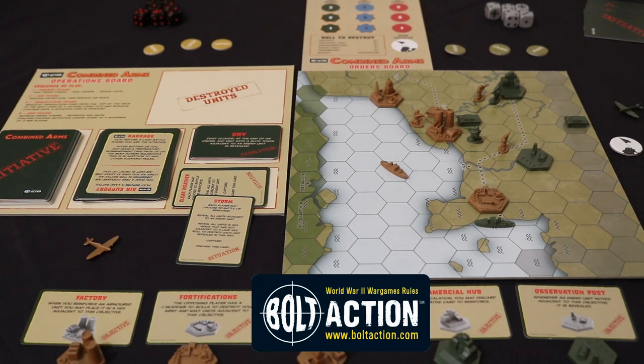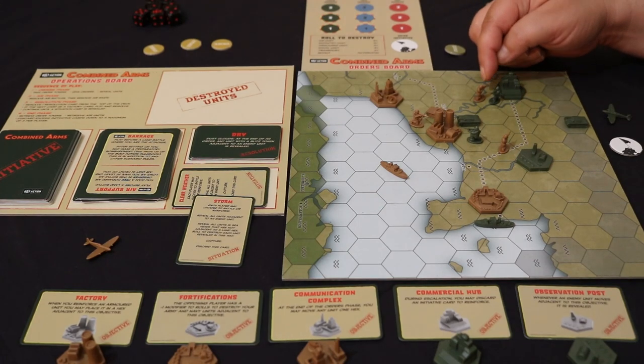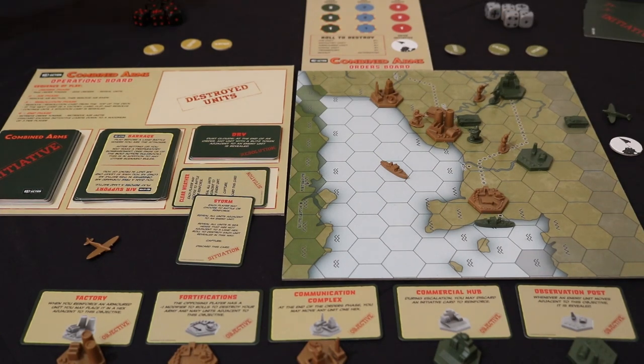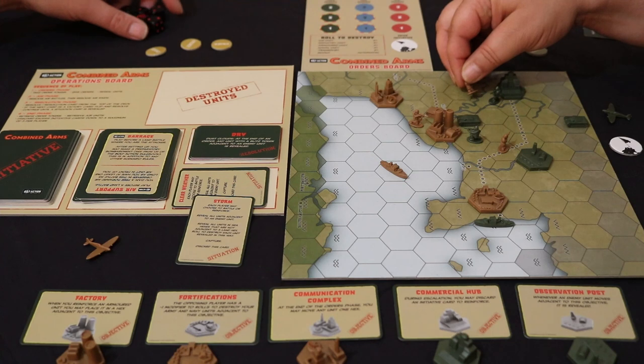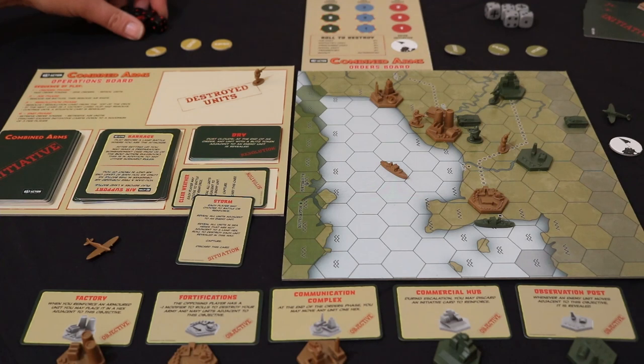Combined arms, mate. Last time, where we ended, there was a storm happening. We were just resolving that storm, which is why there were no aeroplanes last time. We had a battle here. The outcome of that battle was a draw in Bolt Action terms. And in a draw in Combined Arms, the attacker loses. So Jay Bizzle is going to lose his piece here. It was a very close game by just one point, which you hopefully have watched by now. If you haven't, check it out — it was very close, to and fro.